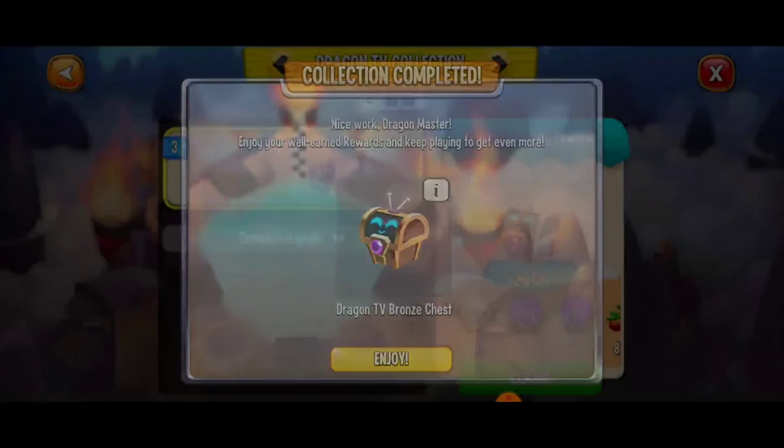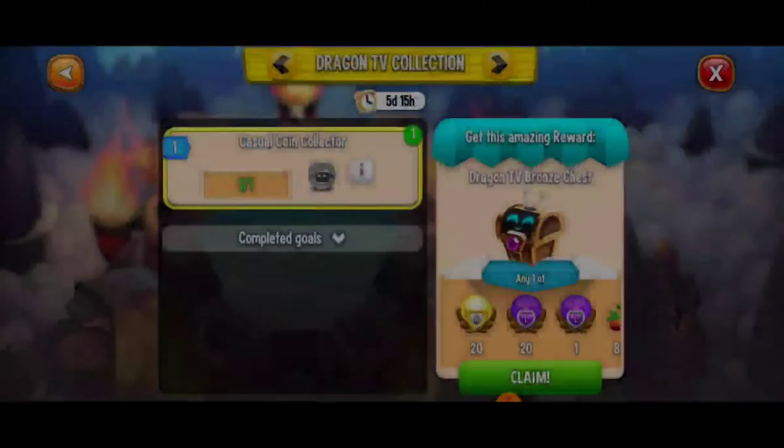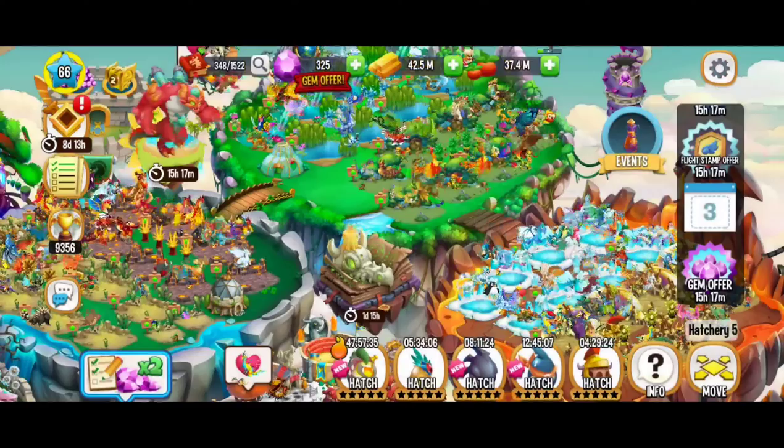And there we've got the bronze chest — another 8,000 food there. Another 8,000 food. Come on, joker orbs. Some more food — awesome. And another bronze chest there. Here we've got 8,000 food again. Hey, not too shabby. And we got all the rewards for this Dragon TV collection.